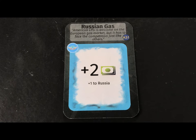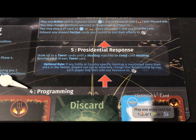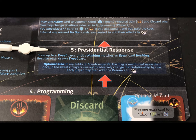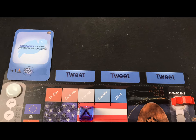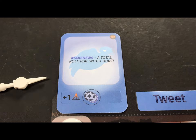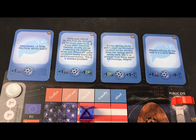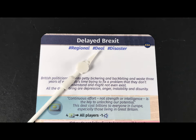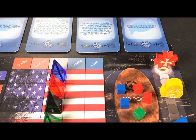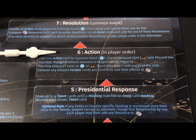The action cards have areas showing what benefits they give either to the common good or for your personal gain. Some cards can only be used for the common good and some can only be used for personal gain. Once everyone is finished programming, move to phase five — the presidential response. Draw cards one at a time from the tweet deck and place them here. Resolve the bottom of each card as you go. Keep drawing tweet cards until you have four or until you find a hashtag matching one of the hashtags on the current event card. Most tweet cards will tell you to add or subtract cubes from the bidding pool.